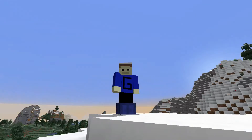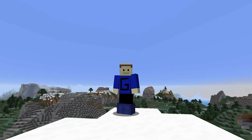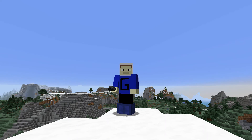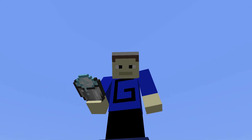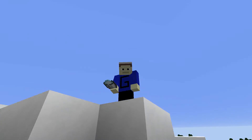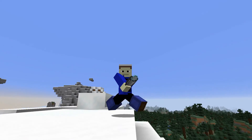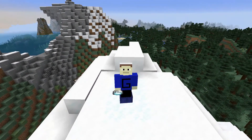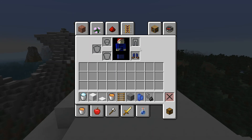Hello everybody, this is Jayman and welcome to a Minecraft video. Today we're going to be looking at powdered snow. Powdered snow is a version of snow that you can fall through. I'm standing on powdered snow but I'm wearing leather boots — when you're wearing leather boots you can't fall through powdered snow.